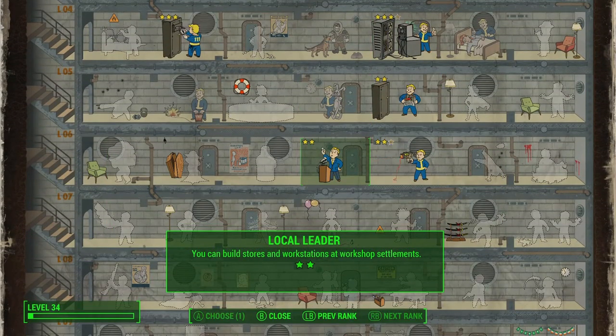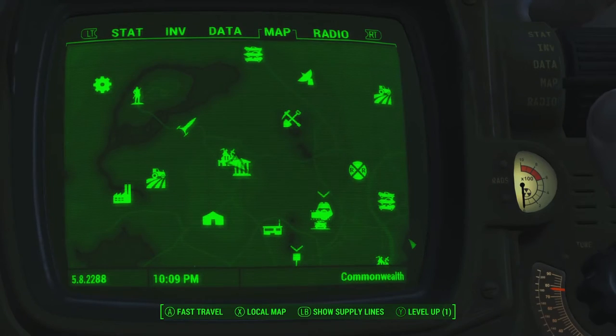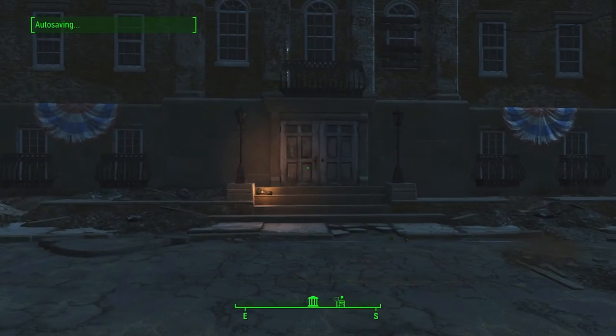So you can build stores and workstations at your settlement. This is a requirement for him, but you can recruit him earlier if you want to, even if you don't have this perk yet. You need six Charisma.